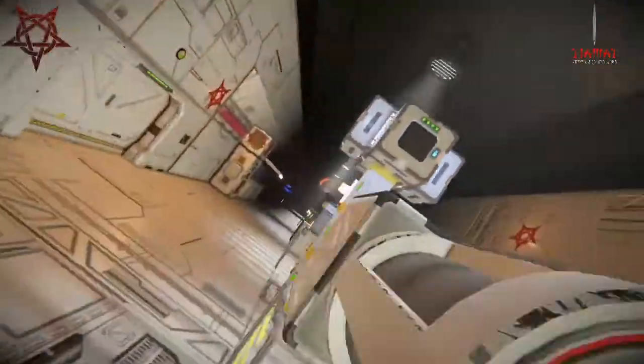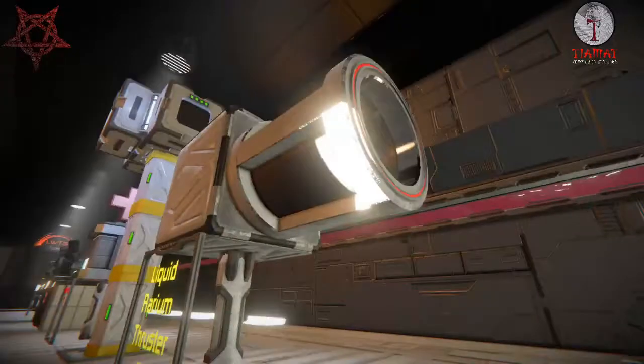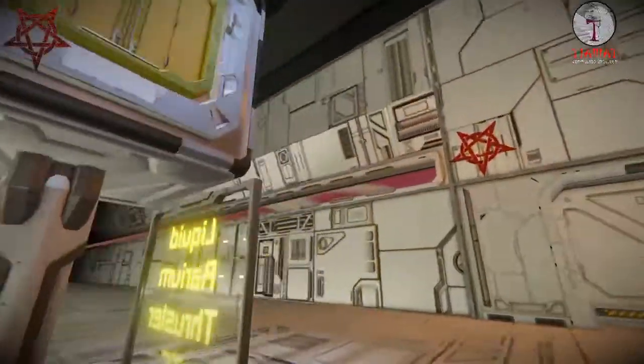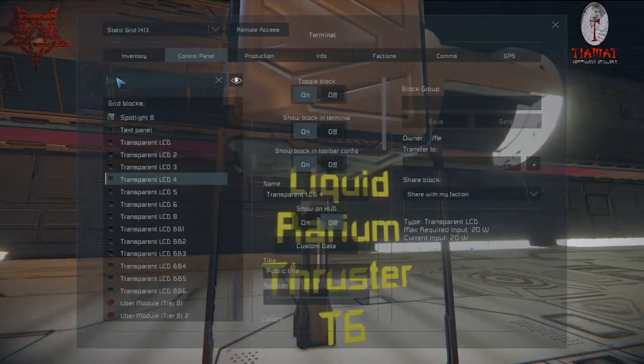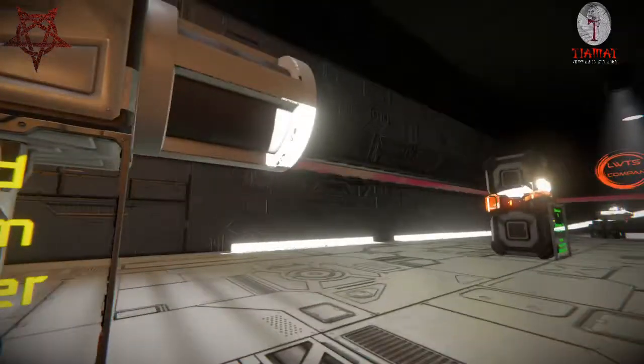Moving on to the liquid rarium thruster T6 small block — a small thruster for a large grid. It has around 90-something percent thrust in atmosphere and 100% thrust below 30% atmosphere, so it's a high-end option if you want to avoid using hydrogen thrusters. Rarium is also used in the most powerful reactors in LVTSX, so you might not want to burn your fuel — but if you have enough, go for it.